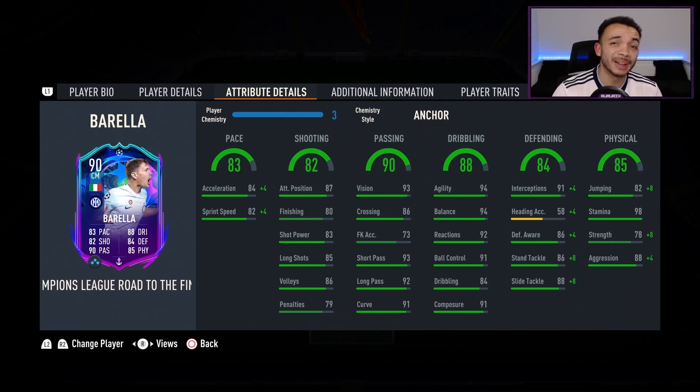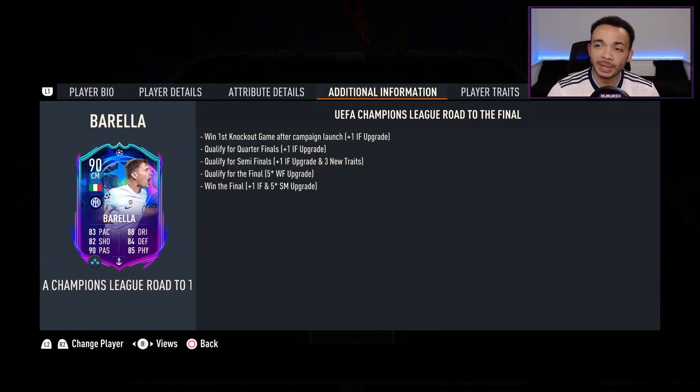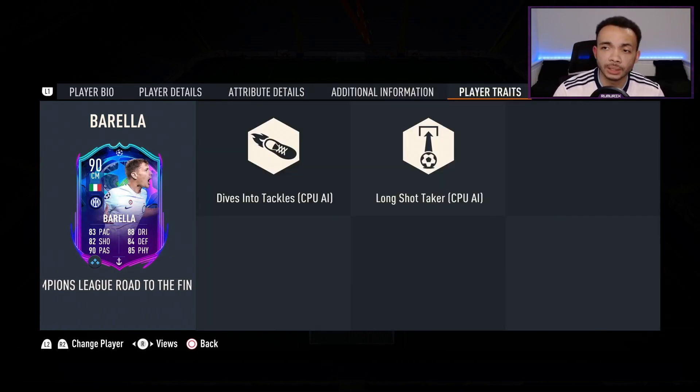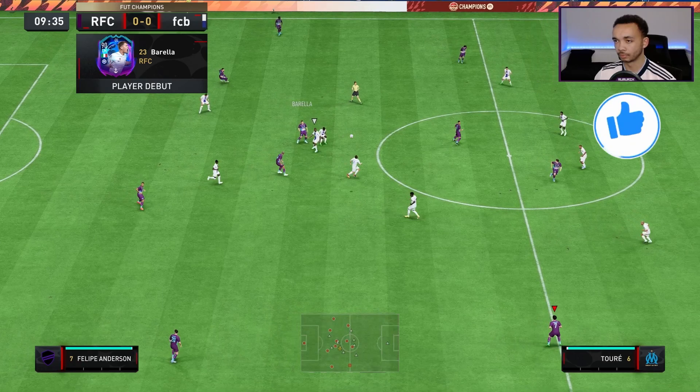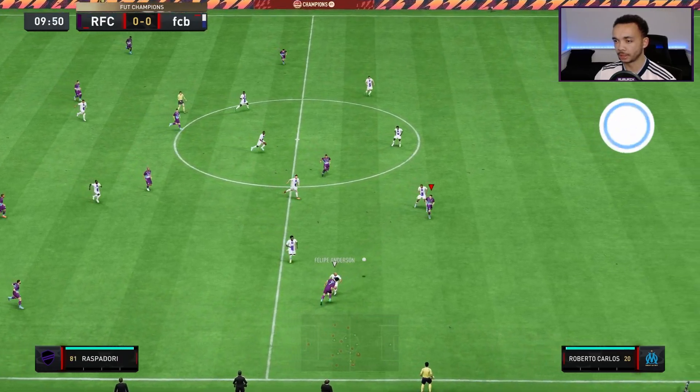His physicals are now boosted with the anchor. Don't worry about heading, but he's got decent jumping. Stamina 98 — he should last all of the game and more. Strength 86, aggression 92 — I do like that. He's got the dives into tackles and long shot taker traits. I'll be playing him next to Vieira in a 4-2-3-1 on Arrow in this team. Let's see how he plays.